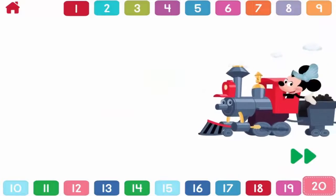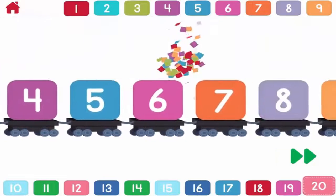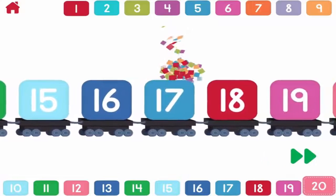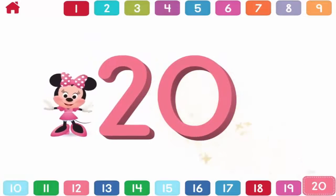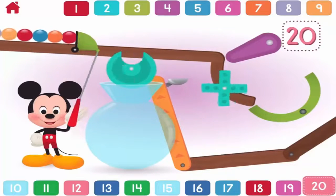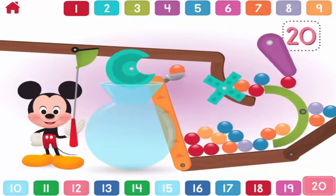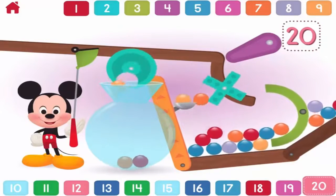Let's count to twenty. One, two, three, four, five, six, seven, eight, nine, ten, eleven, twelve, thirteen, fourteen, fifteen, sixteen, seventeen, eighteen, nineteen, twenty. Twenty. Oh, boy! Can you help Mickey put twenty marbles in the jar? One, two, three.